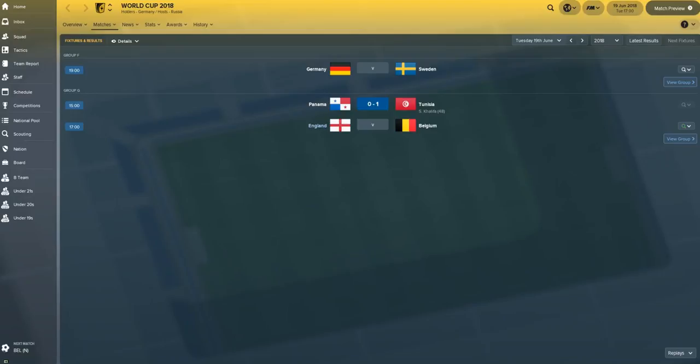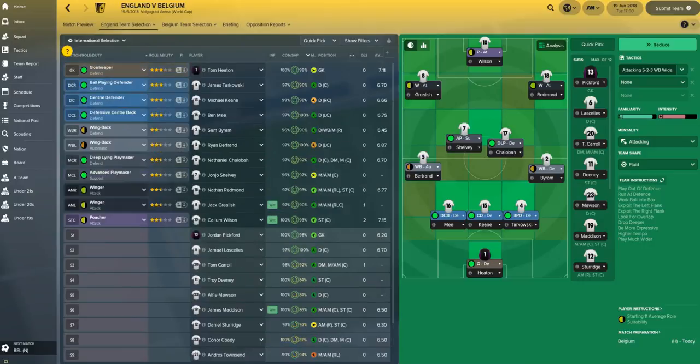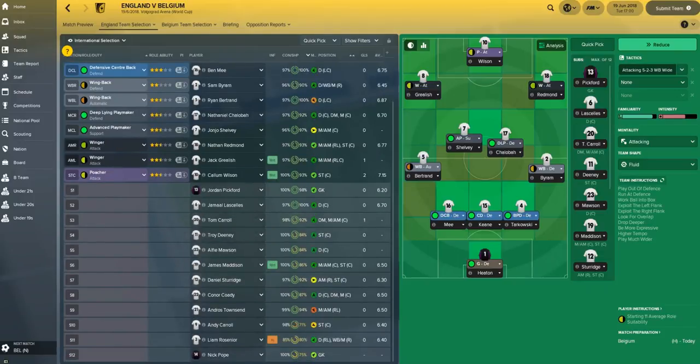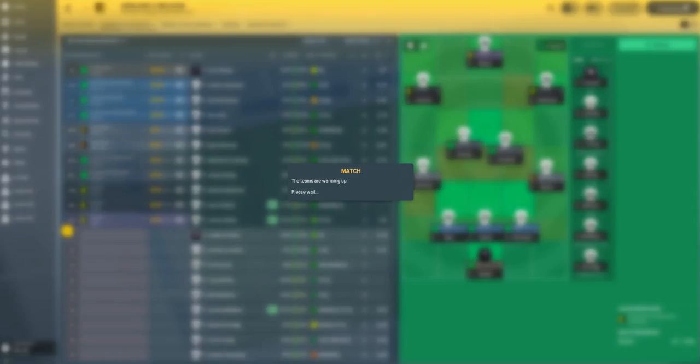It's the first game of the World Cup, we've got Belgium. You can already see that Tunisia have beaten Panama in the first game in our group. We're going with Tom Heaton, Ben Mee, Keane and Tarkowski at the back. Bertrand and Byron — Liam Resenia, the other right back, is injured, although he is fitting off the bench. Shalaba and Shelby in the middle, and Grealish, Redmond and Wilson up top.